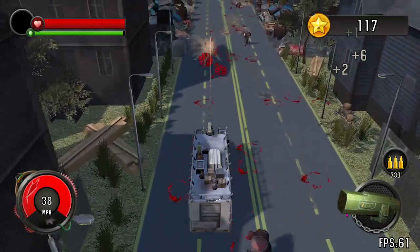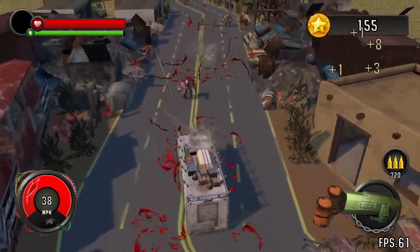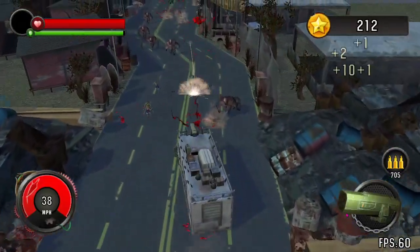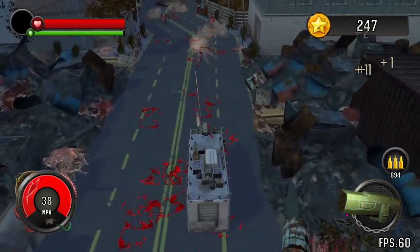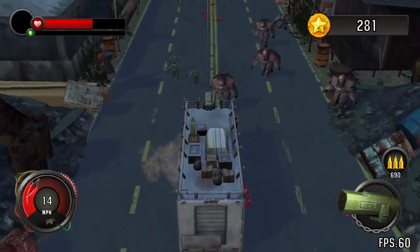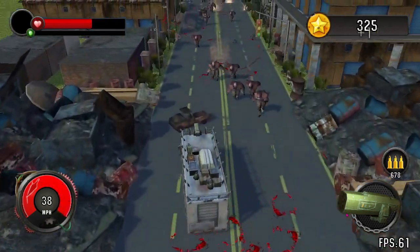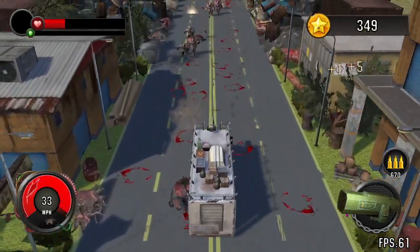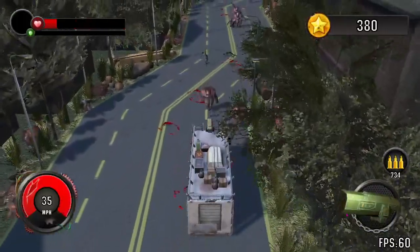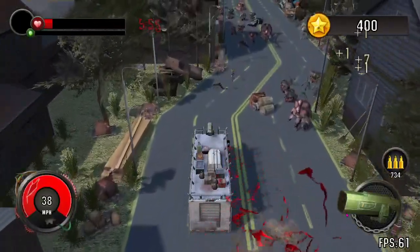There are zombies that have armor on them — big ones. And there are big fat ones that have dynamite strapped to them that cause a lot of damage, so try to avoid those. There are also cars as obstructions on the road. If you hit one of those and you're in the cab without upgrades, that's going to blow you up and you're dead. With my plow, I can take a little bit more damage. If I hit a barricade, boom — let's just hit this obstacle here and we'll probably die.